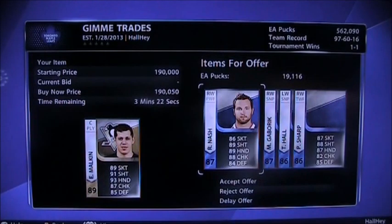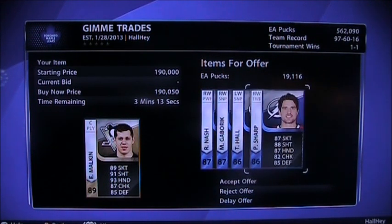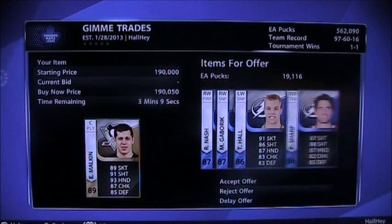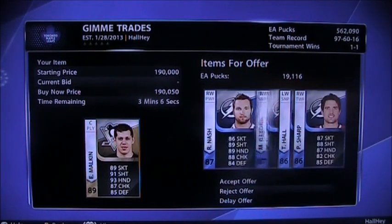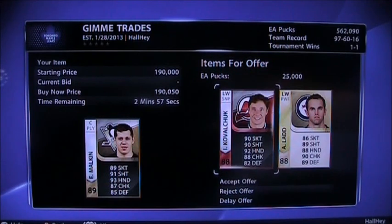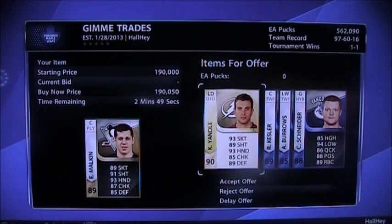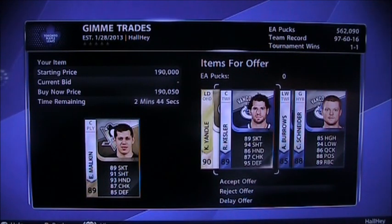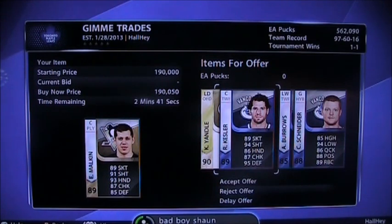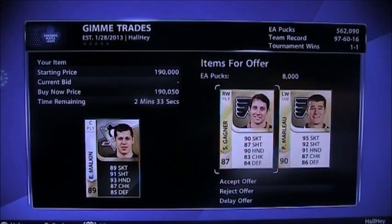For Malkin, this offer just came in — Gabrick's about 90, Nash about 30, so about 170 total. I'd rather not take that. Another offer: 25k, Kovalchuk, and Lad — Kovalchuk goes for 120, so about 160 total. I'll reject that. Keith Yandel goes for about 130, Kessler about 25, so you got about 155 — Burrows and Schneider, no thanks. Marlowe and Gagne — Marlowe's about 120, Gagne about 25, so 145 plus 8k. No thanks, the other offers were better.